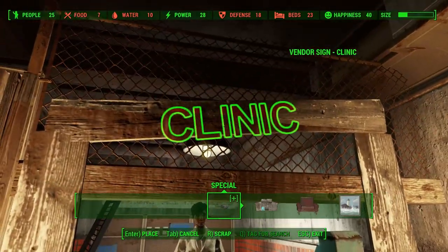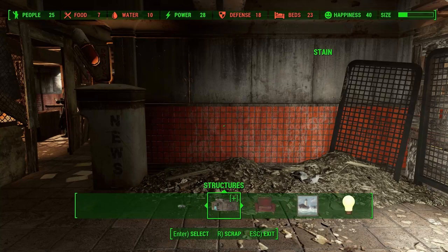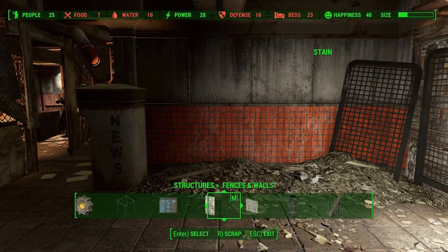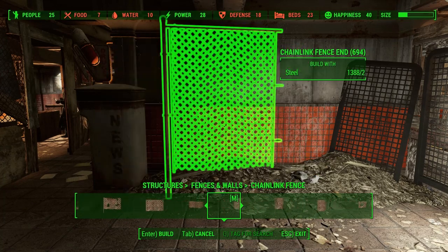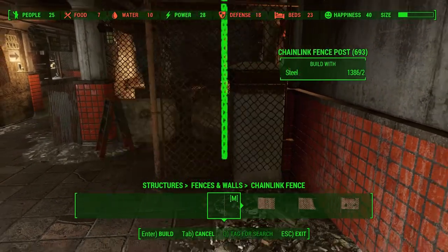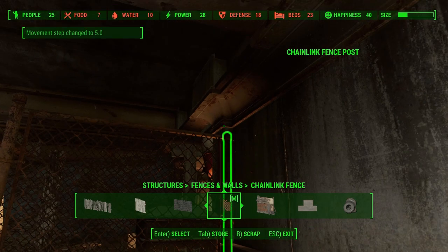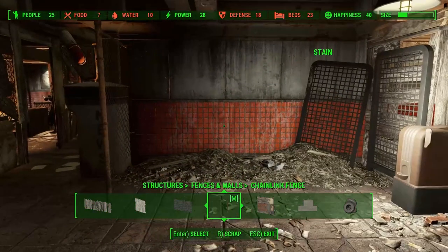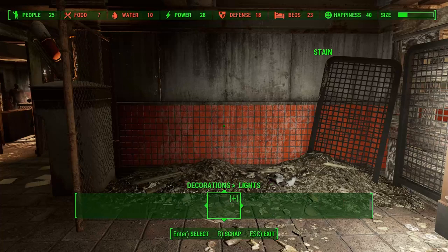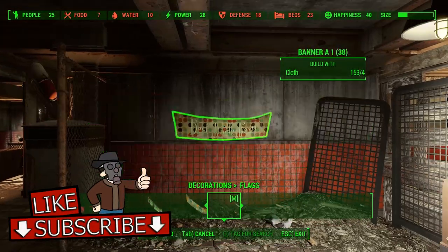One of those things is a new mod, and the other is a highly detailed modlist on how you can turn Fallout 4 into Fallout 76. This video requires a lot of work — I think it requires just as much time as about 10 settlement building videos. However, it's turning out great, and I think it might even be the most complete modlist video on how to turn Fallout 4 into Fallout 76 on YouTube.